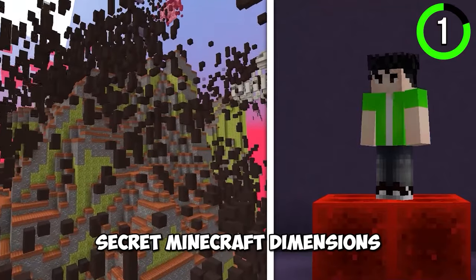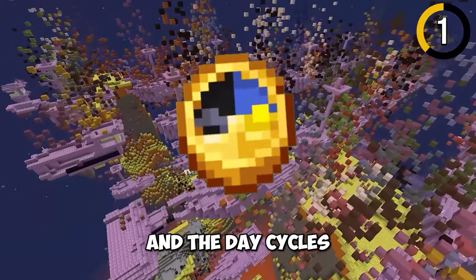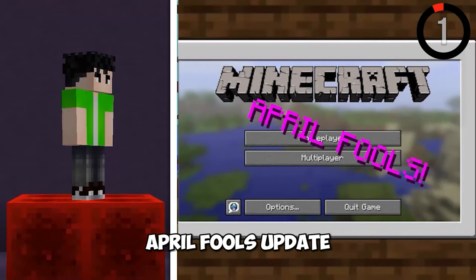There are some secret Minecraft dimensions. They're glitched out, full of lava and ships, and the day cycles much faster. We got this feature as part of the April Fools update.